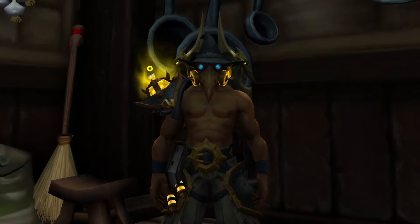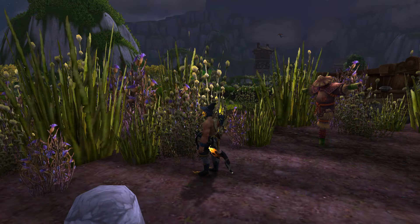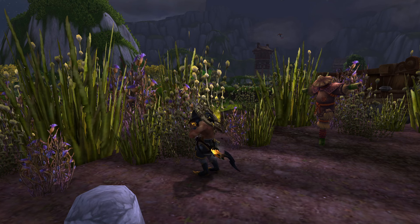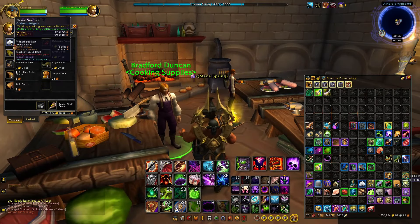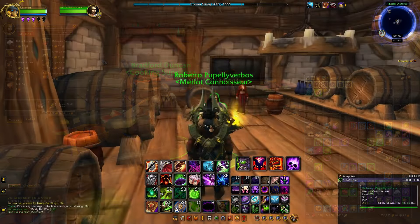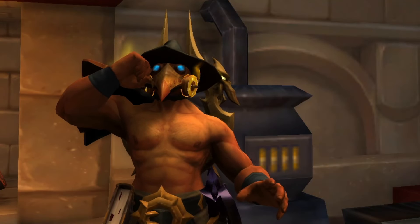Obtaining the rest of the items for the recipe is quite simple. All you'll need is a green cabbage, which you can either buy from Nam Ironpaw at Halfhill or farm yourself, assuming you have the Halfhill farm — since who wouldn't. Next, you'll need salt, which you can buy from Bradford Duncan in Dalaran. And finally, you'll need a flask of Stormwintani to drink while cooking, of course.